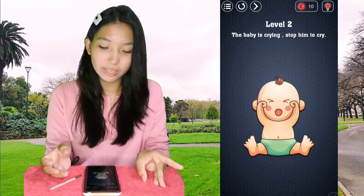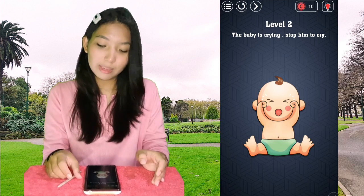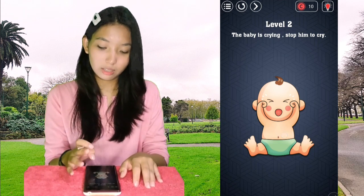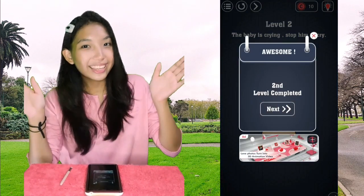Level 2: the baby is crying. To stop him from crying, we must tickle the baby on his tummy by tapping it until he stops crying.